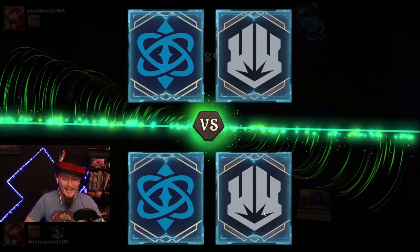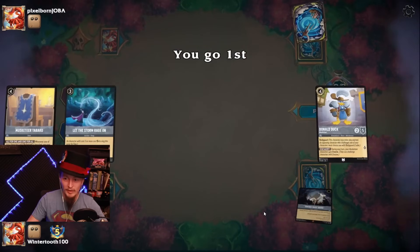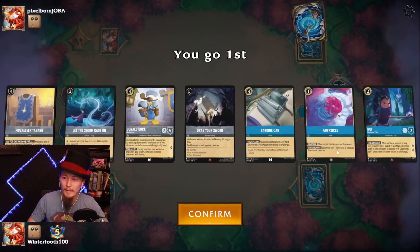The Mirror Match! Resist will be very helpful — we need to get some Cogsworth. Sardine Can's also pretty good. I do have the turn 1, turn 2 set up.